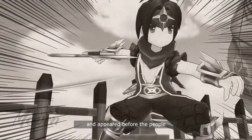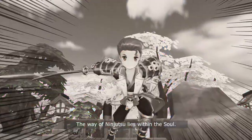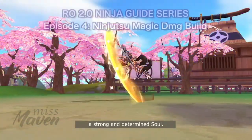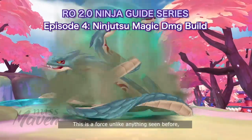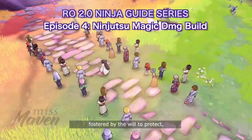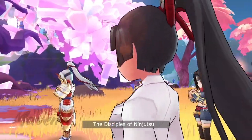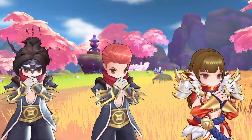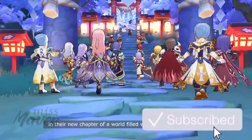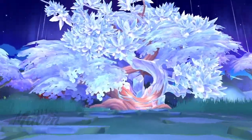Alright, so far we've discussed the stats, skills, runes, equipment, cards, and tips to prepare for the shuriken physical damage build of ninjas. Stay tuned for the fourth and final episode of my Preparing for Ninjas series as we'll focus more on the ninjutsu magic build. Alright, that's it for this video guys. Don't forget to like if you enjoyed watching this guide. If you're new here, I would love you to consider subscribing by hitting the red subscribe button down below. Thank you for watching and see you in our next episode!